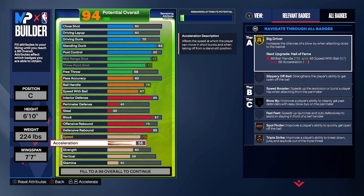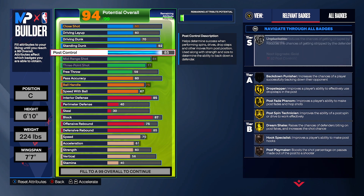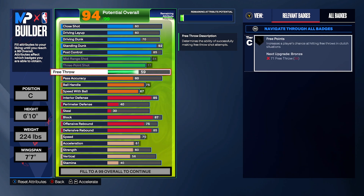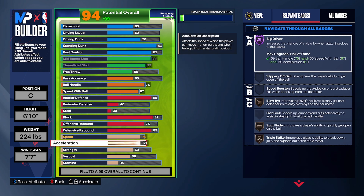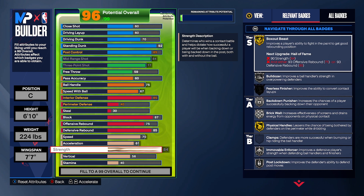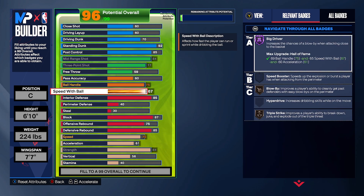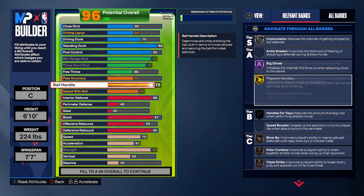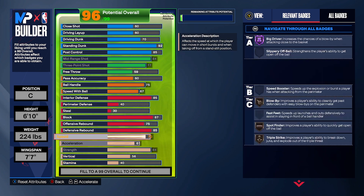Put acceleration at 61 — that gives you big driver at Hall of Fame. Hall of Fame big driver increases the chance for a blow-by when attacking the basket. If people play you tight, drive with big driver and get that standing dunk. If not, you could hit an open shot. Now for strength, max it out. When we go to ball handling you're going to see big driver and physical handles. Physical handles is really good because when you drive you can push people around — it's already a tip badge on its own.